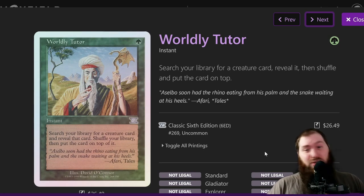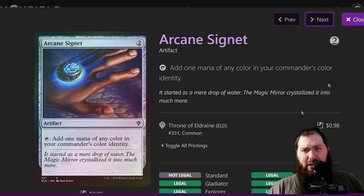Worldly Tutor is mainly used to go get something relevant — like Sakura-Tribe Scout if you have a ton of lands in hand. You can just keep dropping those lands and double your mana every turn. You can also tutor for Peregrine Drake to set up the Dead Eye Navigator combo. It's just a cheap way to find what you need.